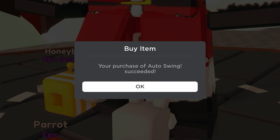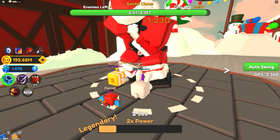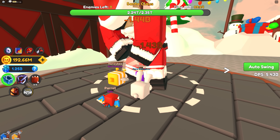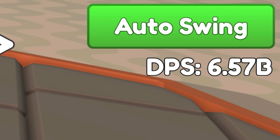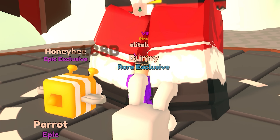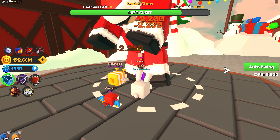There we go - we're starting to do damage now. I don't know what we're gonna get from Santa, I'm hoping it's gonna be something good, not like coal or anything. I don't think we're gonna be able to take him out though - we're doing a billion damage. We're slowly getting stronger. The auto swing is way faster than what I can click anyway. Let's go - we got him down a little bit. DPS is definitely going up - two billion damage per hit now!